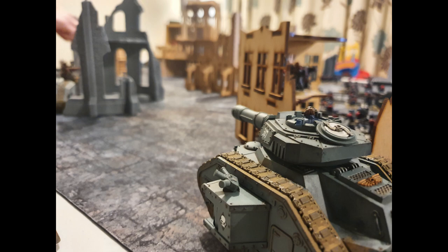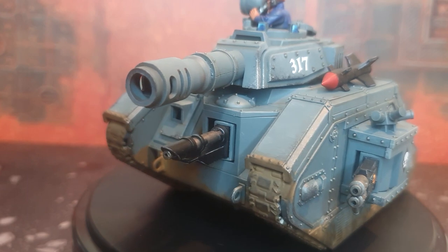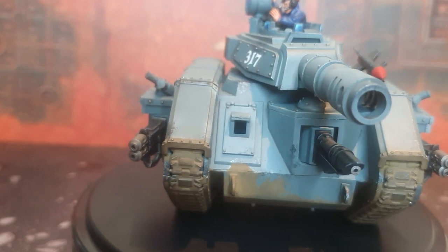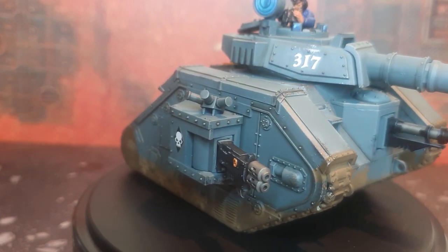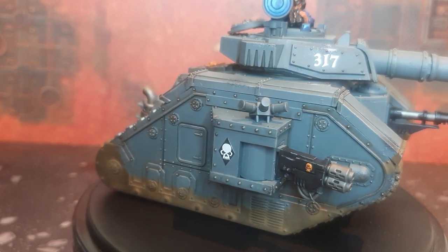This is doubly important for the Lehman Russ battle tank, because it's carrying what are essentially 4 separate weapon systems — a turret weapon and 3 sponson weapons. Add a pintle-mounted weapon and a Hunter Killer Missile and you've suddenly got 6 weapon systems. You want to get good at effectively splitting your firepower with Lehman Russes, especially given the 9th edition point increases — they now add up to a fair chunk of points in your army list.